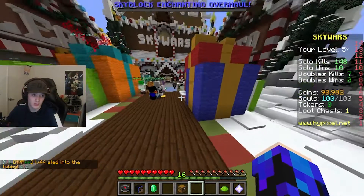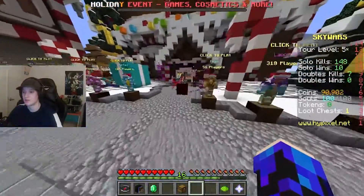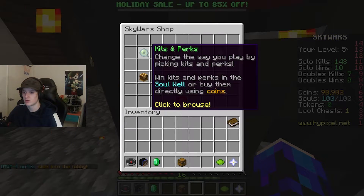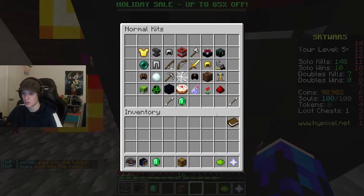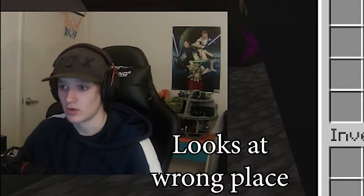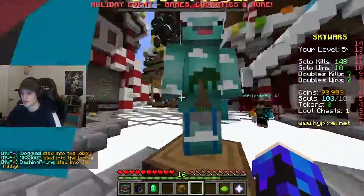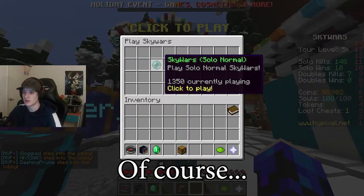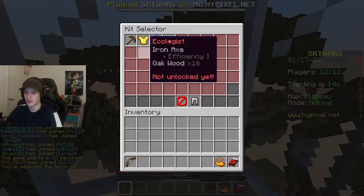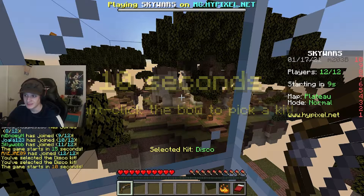The first thing you want to do is go to the store, because there's one necessity you must buy in order to do this correctly. Open the shop menu, go to kits and perks, go to normal kits. You want to buy the disco one — if you don't buy the disco one, this isn't gonna work. I've already bought it. Then go to solos, Sky Wars normal, and make sure you have disco selected.